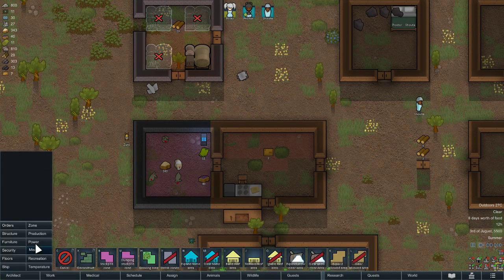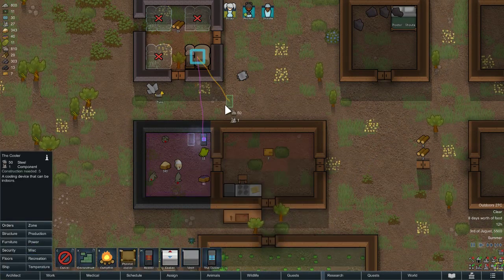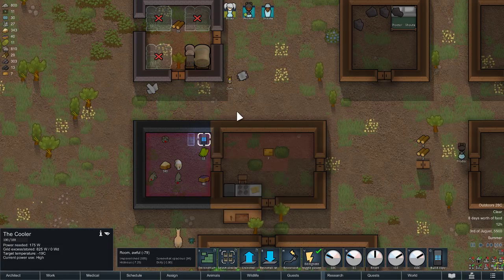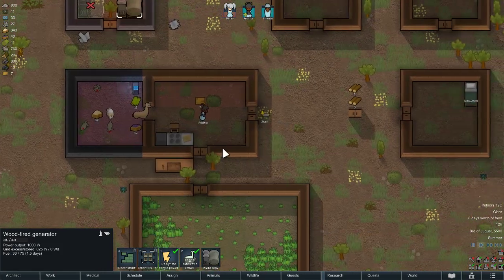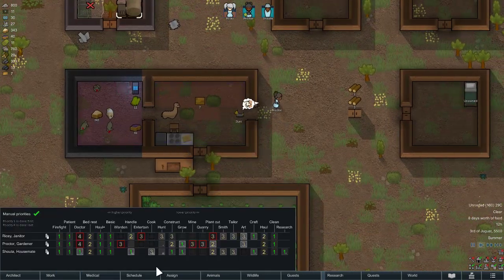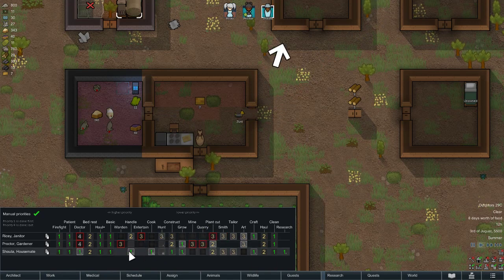I think we should put in a second cooler just in case of a heat wave, and we don't want our meals to spoil. Let's make cooking number two and growing number one, so at least the best person at growing would be number one.